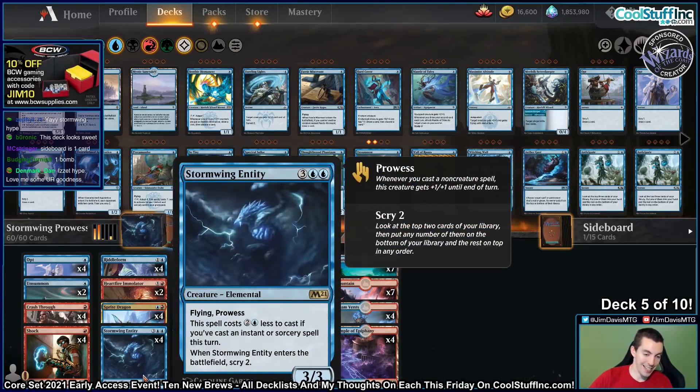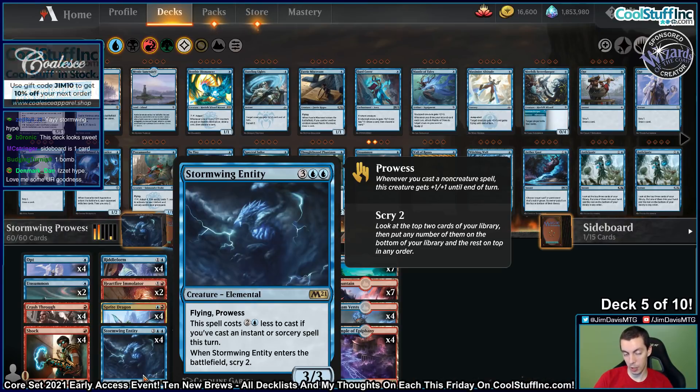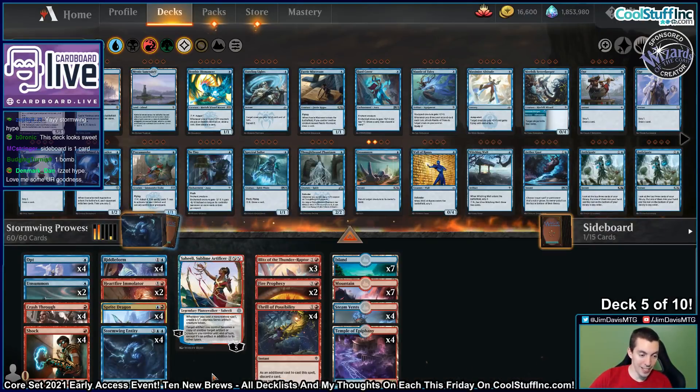I think this is one of the best cards in Core Set 2021: Stormwing Entity. 5 mana, 3/3 Flyer — and that 5 is very important. Flying, Prowess, 3/3, comes into play Scry 2, and only costs 2 mana if you cast the Entity and an Instant or Sorcery Spell this turn. So play an Opt — costs 2. Play a Shock — costs 2. And for older formats, you can't Fatal Push it. This card is super sweet.